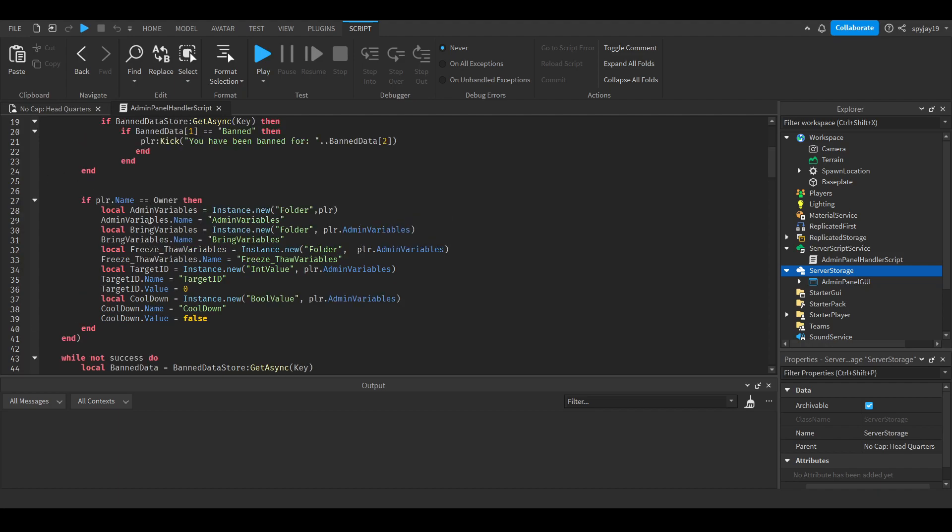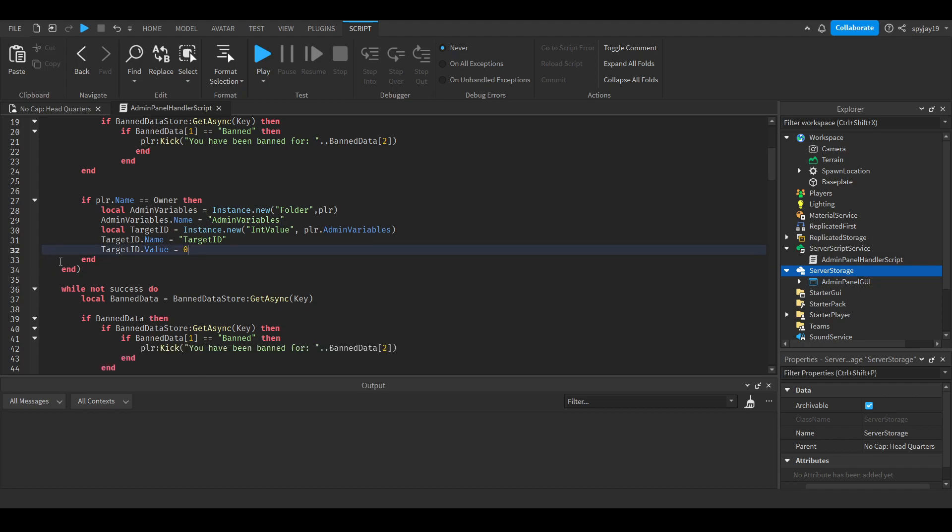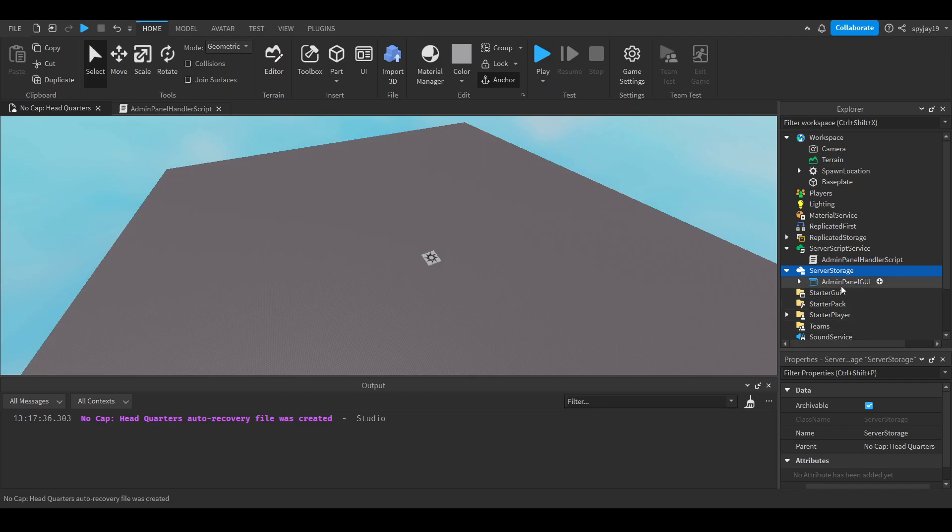Down here is the admin setup. I use variables for this - I'm still working on improving it to use tables, and if I do I might drop an updated video. I have a folder called AdminVariables to keep other variables. The main one you really need is TargetID. The way the admin panel works: you click a player's name in the player list, which selects them.